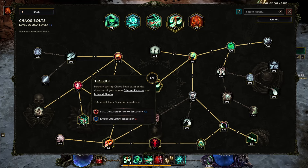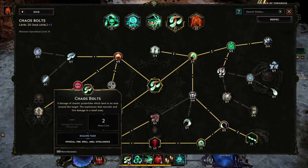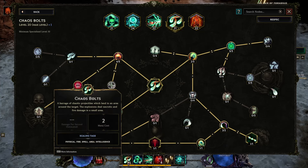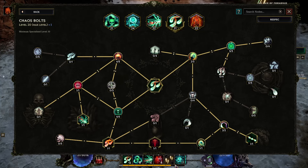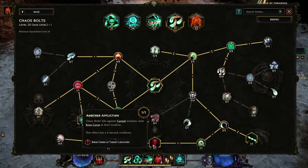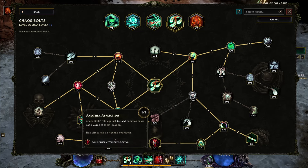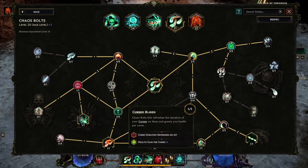Directly casting Chaos Bolts extends the duration of your active Catonic Fissures and Infernal Shades — good quality of life. You're going to press it anyway because of bleed overload — you need this to proc bleed overload, so it extends your catonic fissures and you don't have to recast them. You go for this node because it gives you another curse — automated Bone Curse. You don't have Bone Curse on your skill bar, so this adds another automated curse. More curses, more damage.